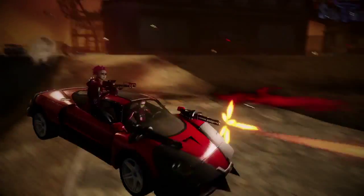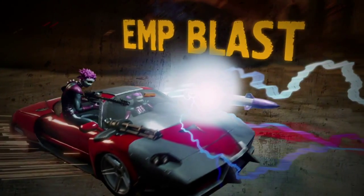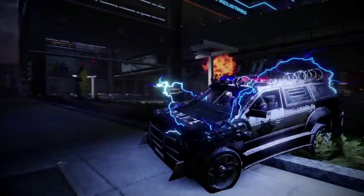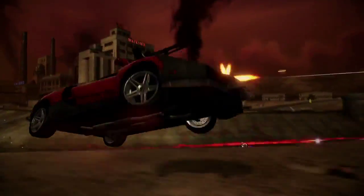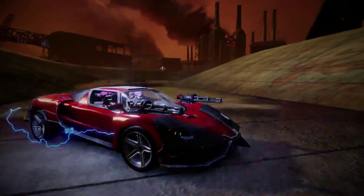Press up on the D-pad for the EMP blast. Any enemy you hit will be frozen for a short period of time, allowing you time to attack the frozen enemy for major damage. To escape an EMP blast, continually press the controller's buttons. The speed of escape will be determined by the car you picked and how fast you mash the buttons.